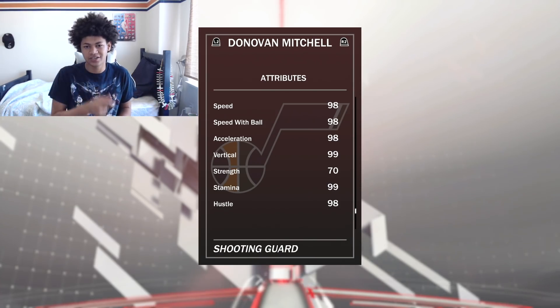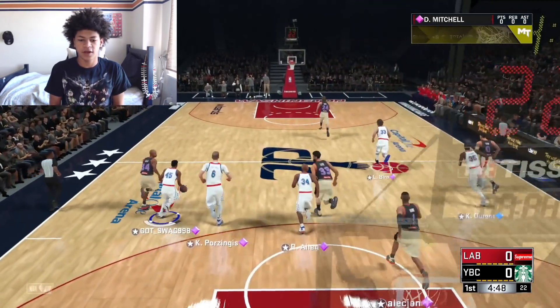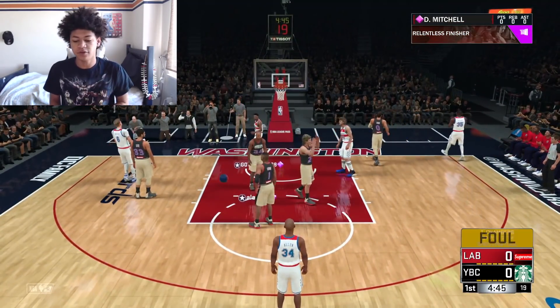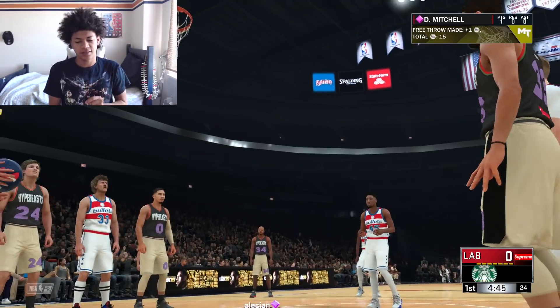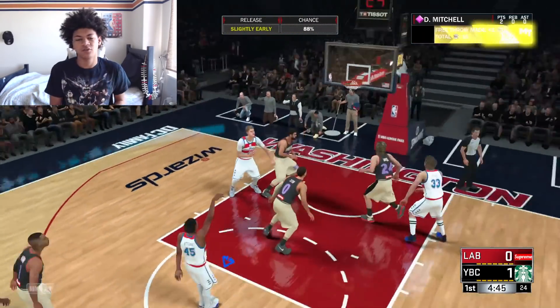Without further ado, let's get straight into the game. Good defense by Porzingis, going on the run — Donovan Mitchell has it, takes it all the way himself, strong start to the game. Donovan Mitchell gets fouled, it's going to be two easy free throws. Starting off the game strong is always good. First one's money, let's go — nice take to the rack. Second one money as well.